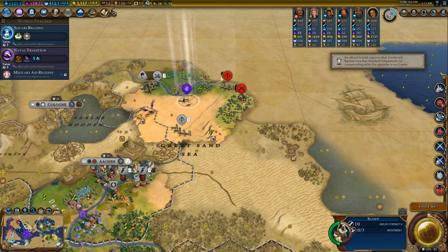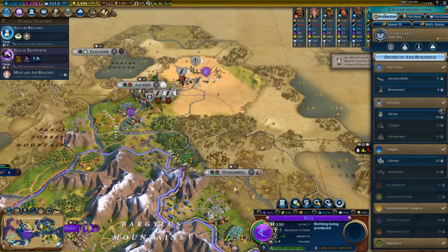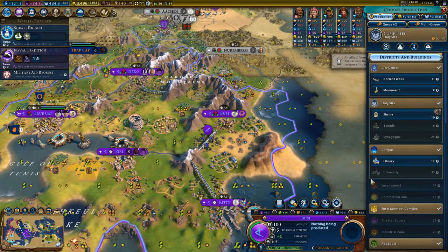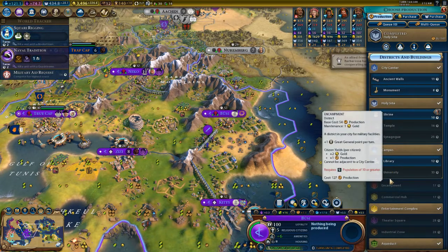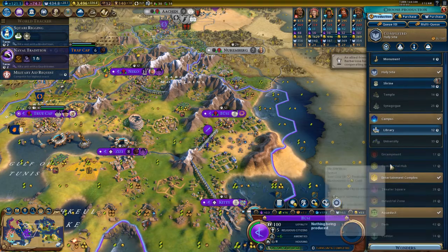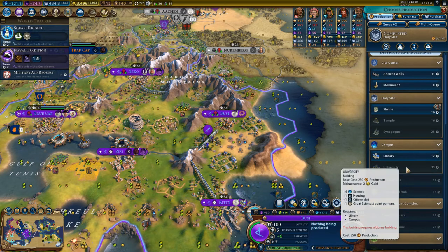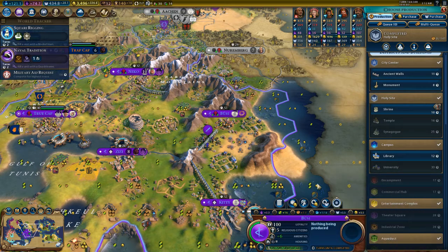Wow, you chopped this — this was nowhere close to being done and suddenly bam, done. And this is scary. Kill you under the quadrireme — I'm not gonna build quadriremes when I can build biremes, and I've killed units with biremes.